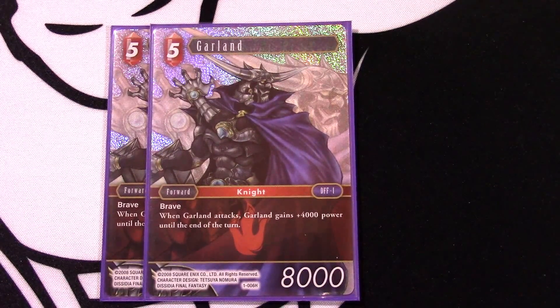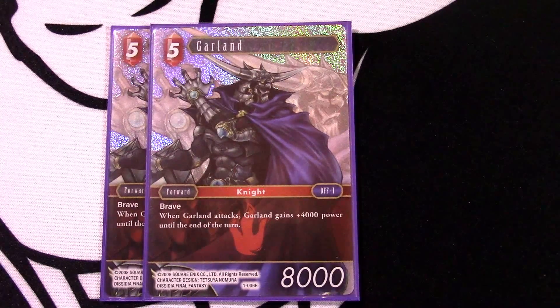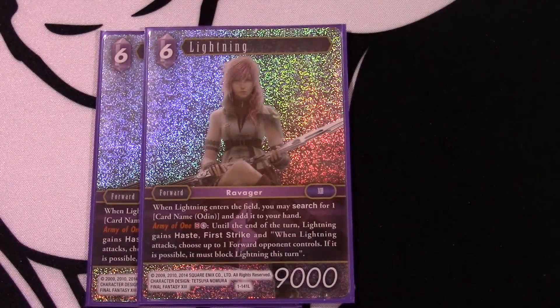To top out the curve, I have Garland - five-drop, 9k, brave - and when he attacks he gets plus 4,000 power. That is just enough to punch through anything. Not only does he have brave for defensive aspects, but the ability to buff himself up makes it very hard for him to be blocked. This is a curve-topper you only want in mid-to-late game, and I only run two. You want to play it later when your opponent is out of cards, can't answer it well, and you both enter top-deck mode with this huge body they have to answer.